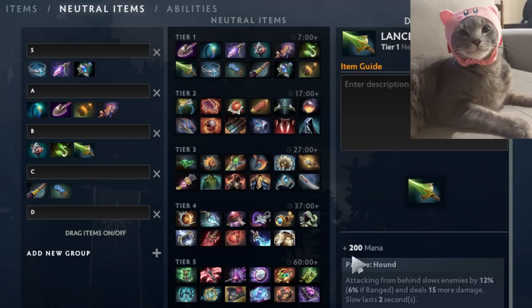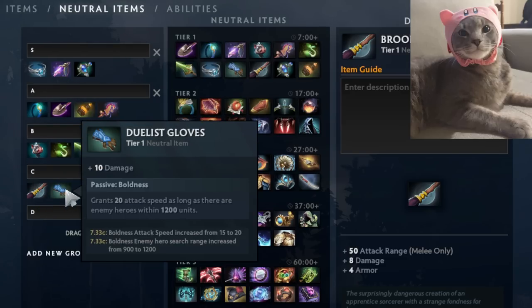Lance of Pursuit is another item that provides 200 mana, nice for a lot of heroes, but the main reason to take it is if you're looking to play aggressively and do a lot of right-clicking. Heroes like Bounty Hunter, Wind Ranger, or Pangolier who run down other heroes benefit from the passive — when attacking from behind you slow the target and deal bonus damage. If you're not playing aggressively you won't take this, but if you are and enemies need to run away from you, Lance of Pursuit can be very strong.